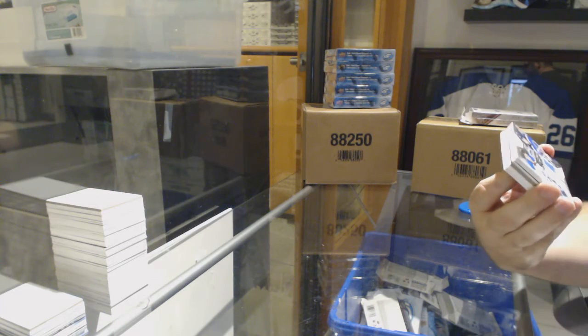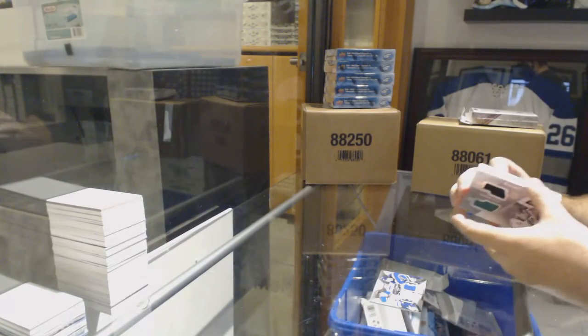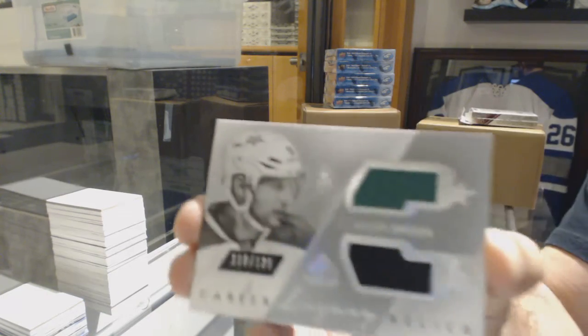We've got a dual jersey of Tarasenko and Shattenkirk. Career Legacy Relics to 125 — Jason Spezza.